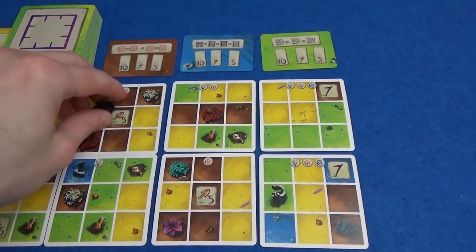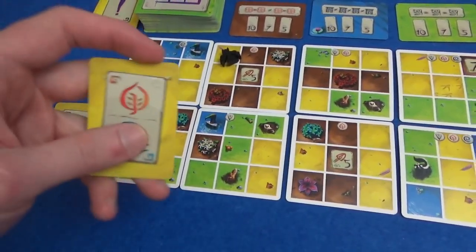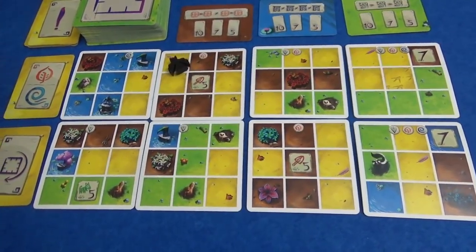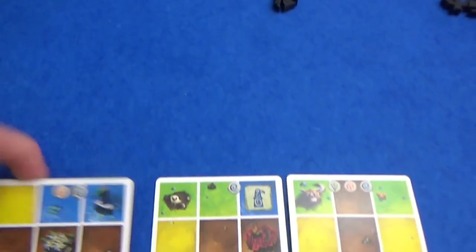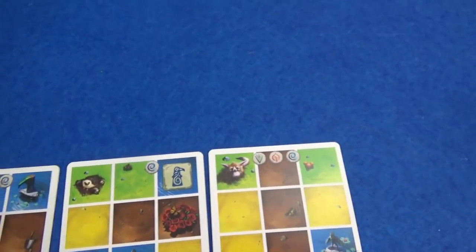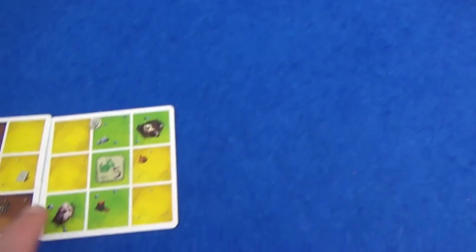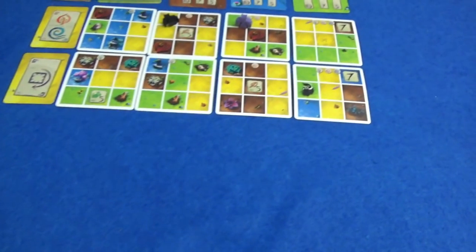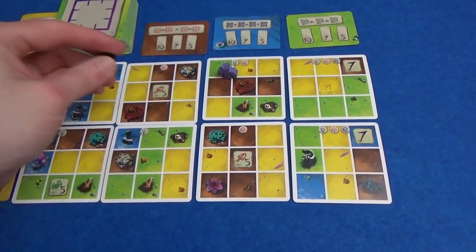This achievement wants us to have one blue area with four different icons in it, and this one wants a green area with three different icons. The sooner you complete the achievement, the more points you get. I'd like this one because in my starting hand of three, I've already got a brown card with this symbol. If I can play this first and then next time play this one, that would be an area with two of the same icon — so I'm halfway to completing the achievement already.